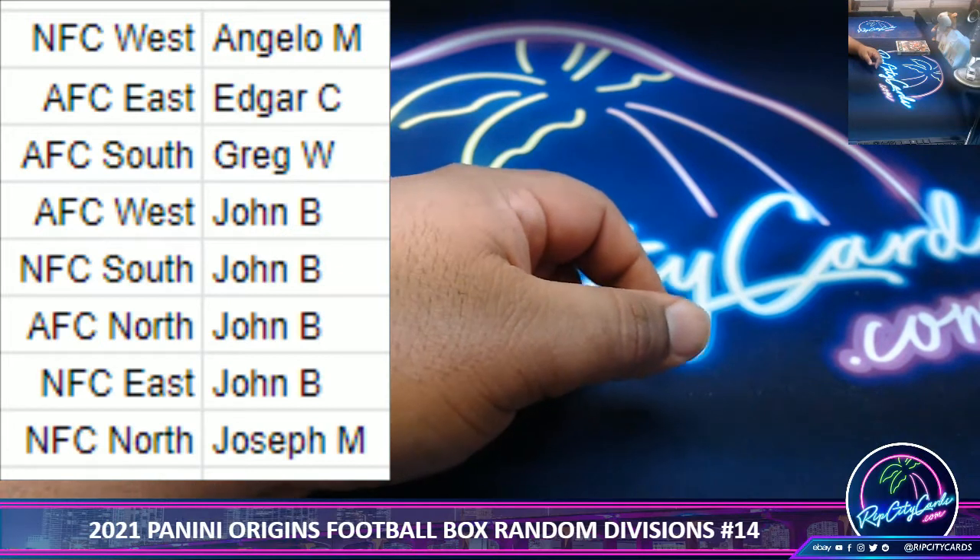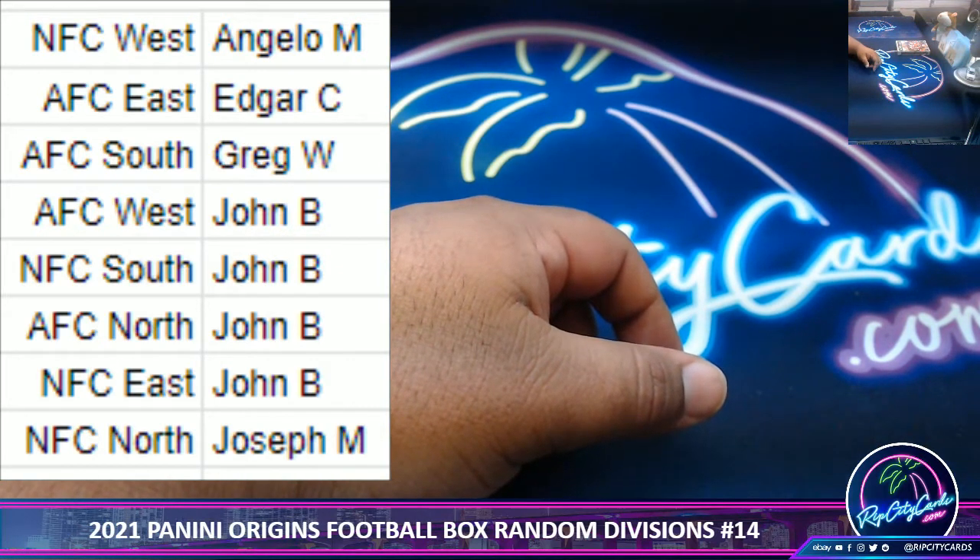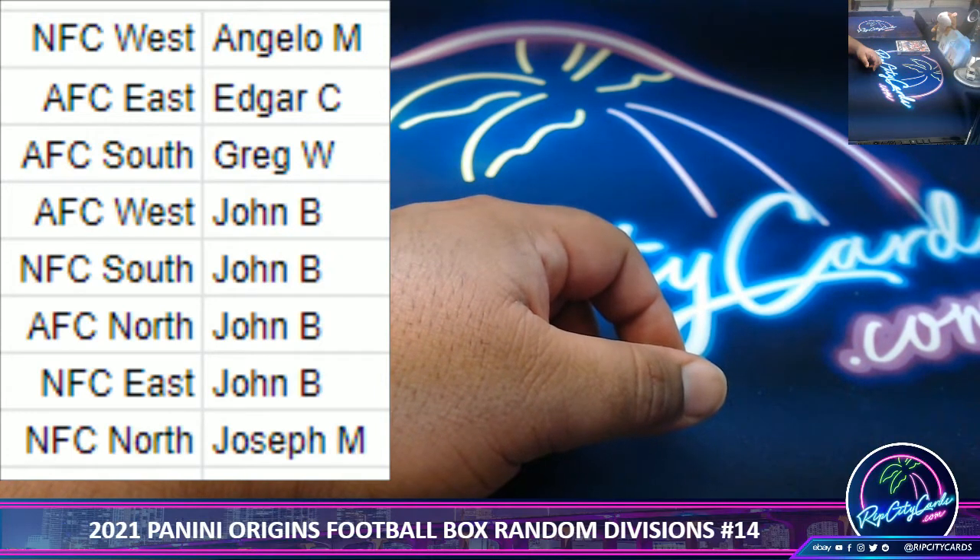And there we have it. Angelo gets the NFC West. Edgar, AFC East. Greg, AFC South. TCU, AFC West, NFC South, AFC North, NFC East. And Jay to the Miss, the NFC North.